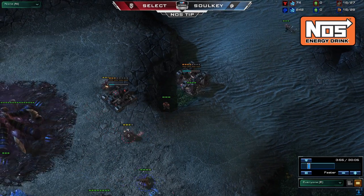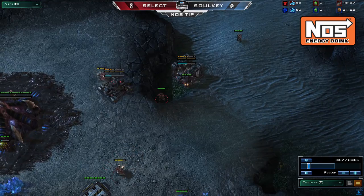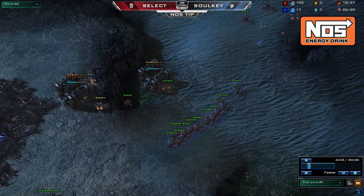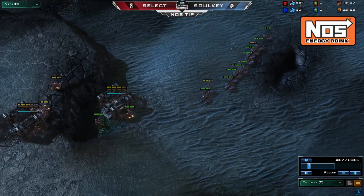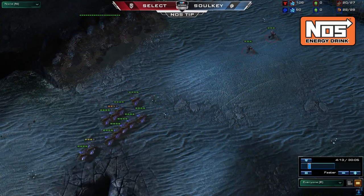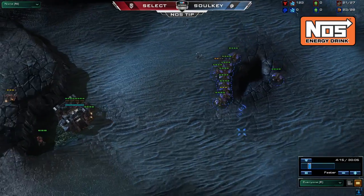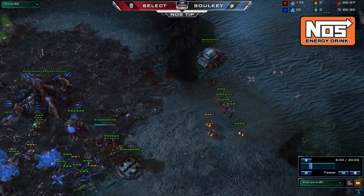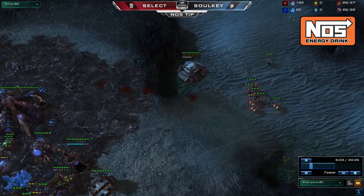Select chooses to use the less aggressive option against Sulky. He only pressures with the 2 SCVs that built the barracks, along with 1 spare. In this case, while you do still want to grab a few drone kills, avoid directly engaging a large number of them. Remember, your main goal is to make sure the Zerg is not able to produce more drones. This is best done by maintaining a strong marine count. With only a single drone kill, Select is still in a great position.